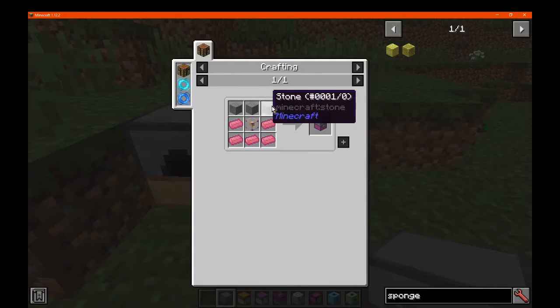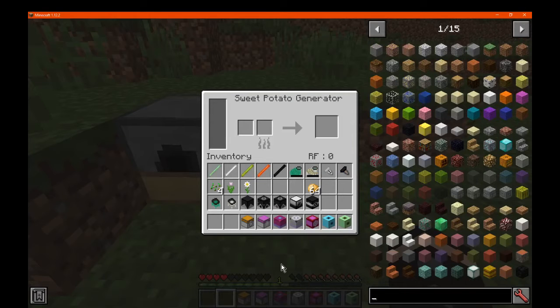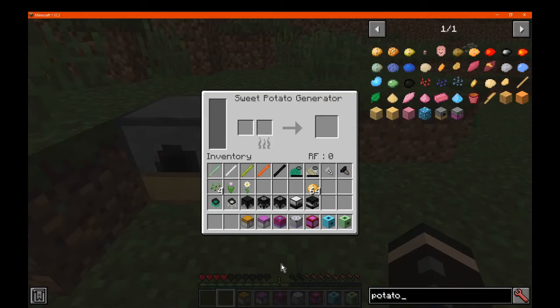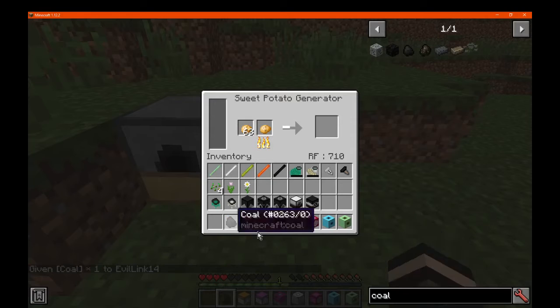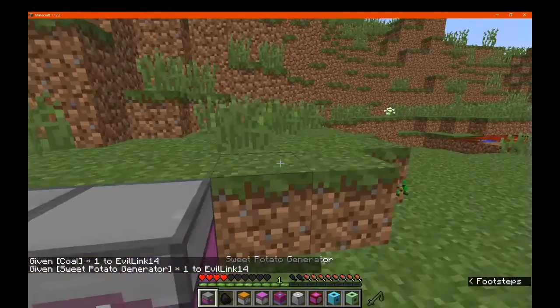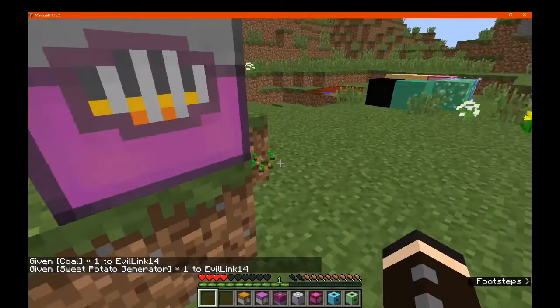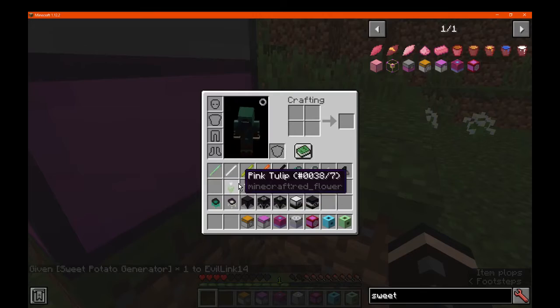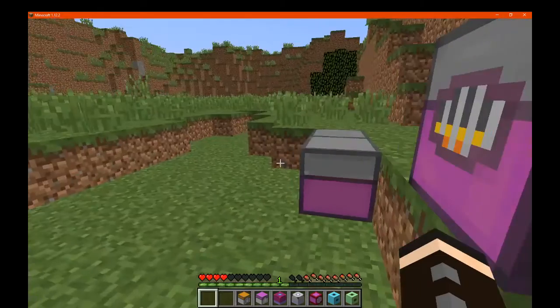Sweet potato generator — simply like so. Okay so this is our power generator. We'll get coal — does a potato actually do anything for us? Yes, potato does. So we can get another one of these. Will coal work? It will not, so we do actually have to use potatoes. Good to know. So potatoes are important throughout the entire mod, not just for recipes — good to know.